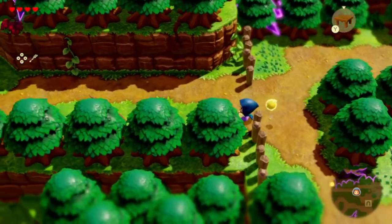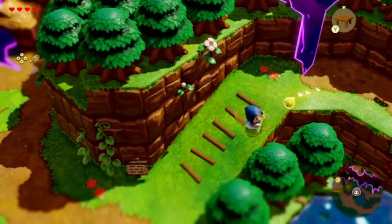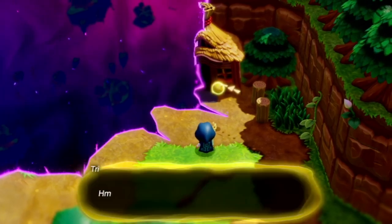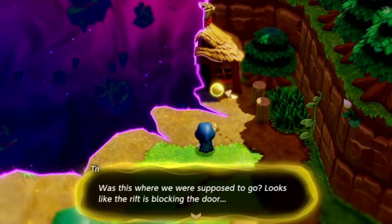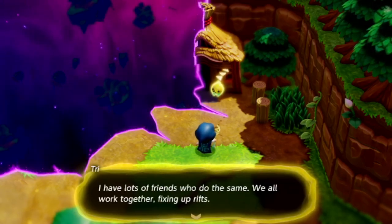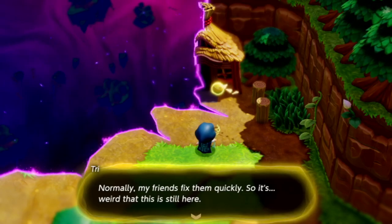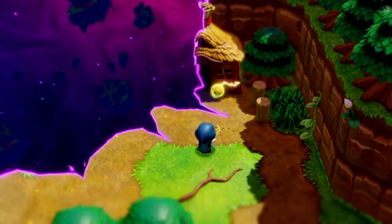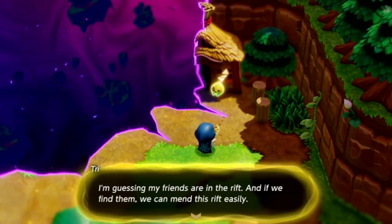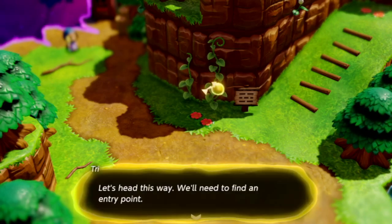Now I want to go over here to the left real quick. What was this where we're supposed to go? Looks like the rift is blocking the door. Delta — my role is to mend rifts. I have lots of friends who do the same, we all work together fixing the rifts. Normally my friends fix them quickly, so it's weird that this one is still here. I wonder if something happened to them. Will you investigate with me? Sure — I'm guessing my friends are in the rift, and if we find them we can mend this rift easily. Let's head this way — we'll need to find an entry point.